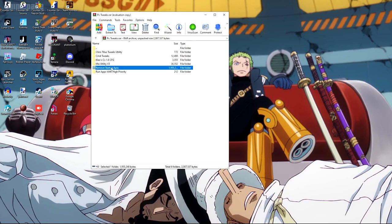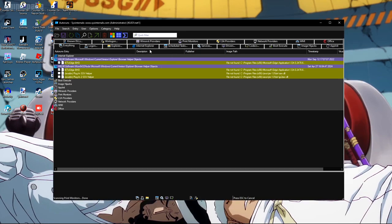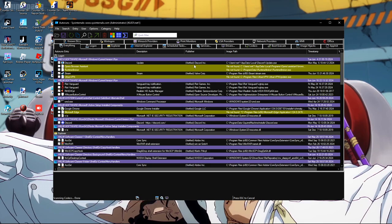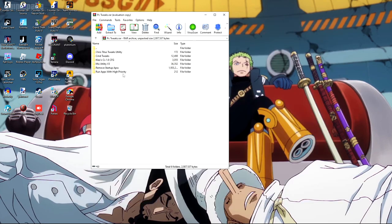Next is the Remove Startup Apps tool. Run it with administrative rights by right-clicking and selecting 'Run as administrator.' Under the Logon tab you can delete or disable unnecessary startup entries. Some items can't be deleted. If you're unsure, leave them on — you can always re-enable them later.